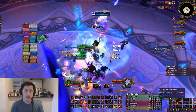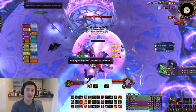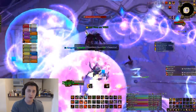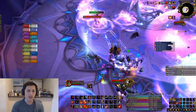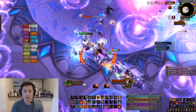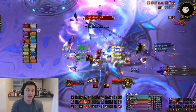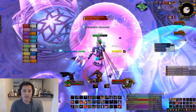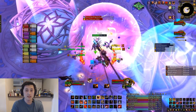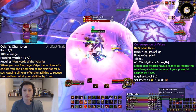Since we do so much damage during our Battlecry window, it's very important that you get as much value as you can out of these windows. For example, on fights like Spellblade and Gul'dan, you ideally want to have your Battlecry and Odin's Fury up for all of the add spawns, but you also want to make sure you're casting as many Battlecries as you can outside of these add spawns to optimize your DPS, taking advantage of any Odin's Champion procs or Convergence of Fates procs.